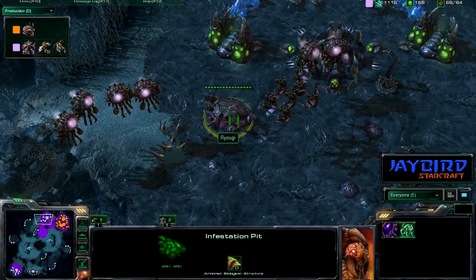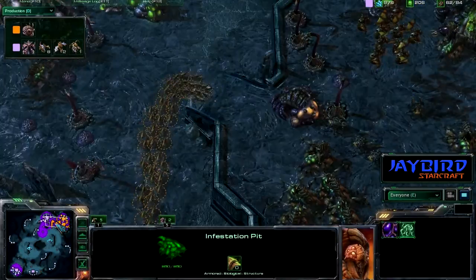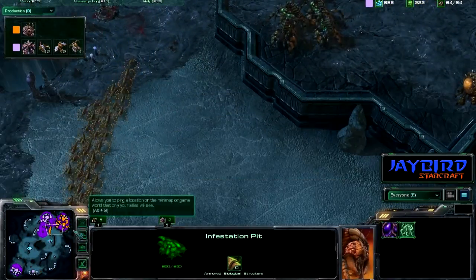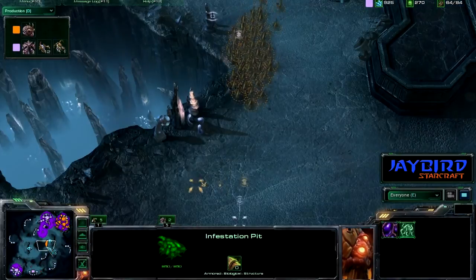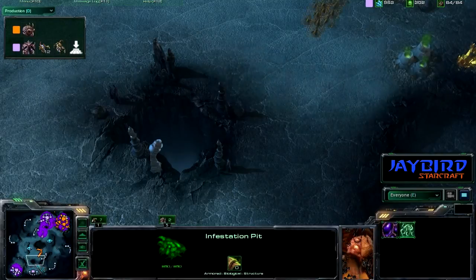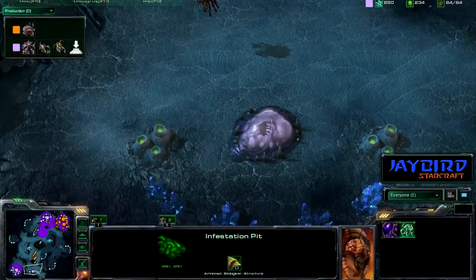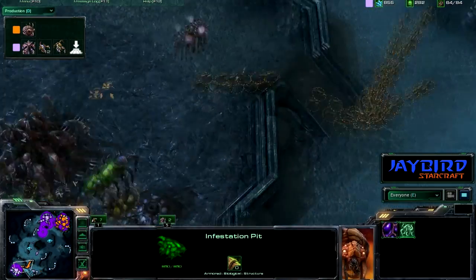The spine crawlers just weren't too much of an issue because he has mutalisks at this point. He should be able to get an infestation pit going, so we could see some infestors coming out as well. And here comes a mass amount of zerglings — they're completely running out, taking advantage of that wall that came down, going right down into the main.